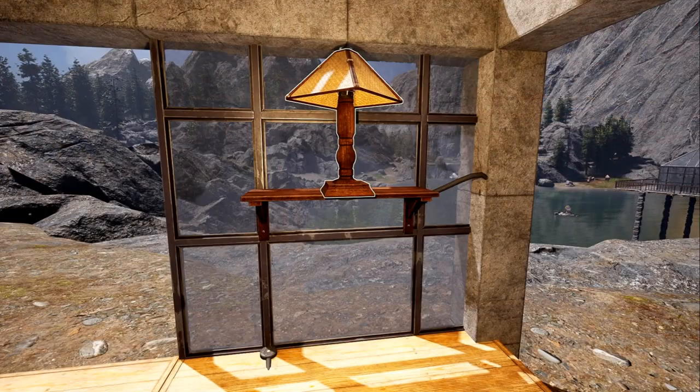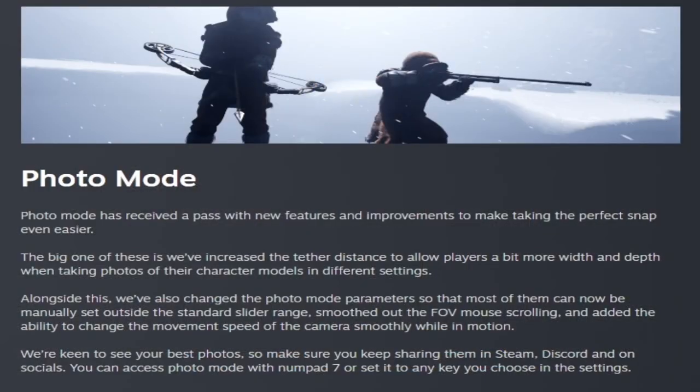Those are all the new items. They also had some changes to photo mode this week. Photo mode has received a pass of new features and improvements to make timing the perfect snap even easier. The most impressive improvement is the increased tether distance to allow players more width and depth when taking photos of their character model. They've also changed photo mode parameters so most can now be manually set outside the standard slider range, and added the ability to change camera movement speed smoothly while in motion.